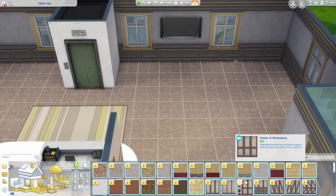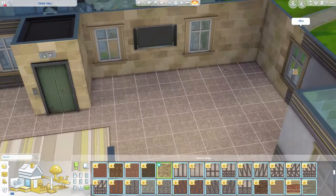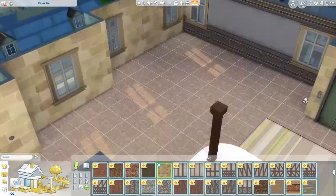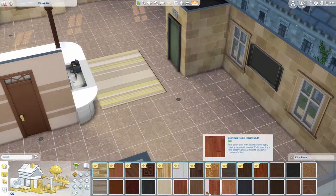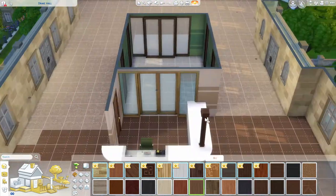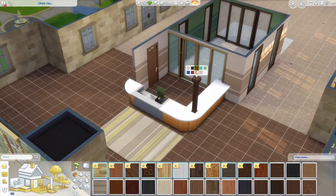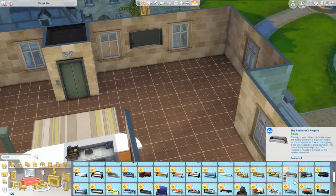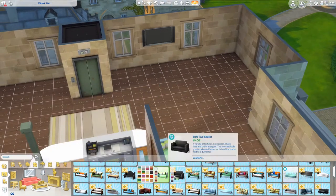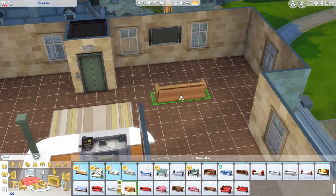Then we jump into the entertainment center, which I really wanted to add — just a little common area room where people can gather and people from other dorms can come hang out. Both my dorm and my boyfriend's dorm had this. It was a way to get out of your room, bump into someone, have a conversation. I would always go out to the little common room with my friends and we'd do homework, watch TV, and talk to whoever came into the lobby. Just a really casual, innocent, pure, good time.